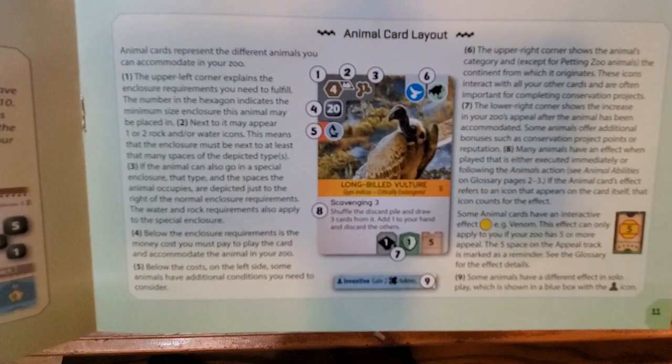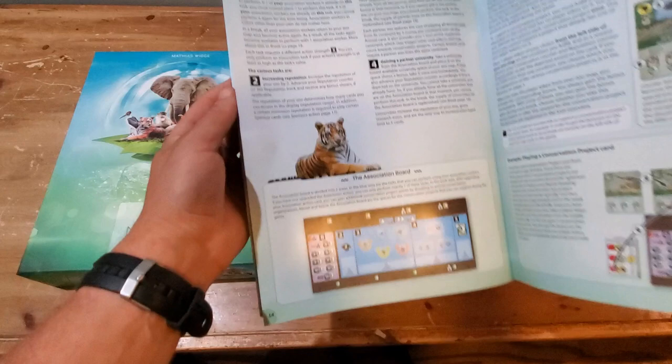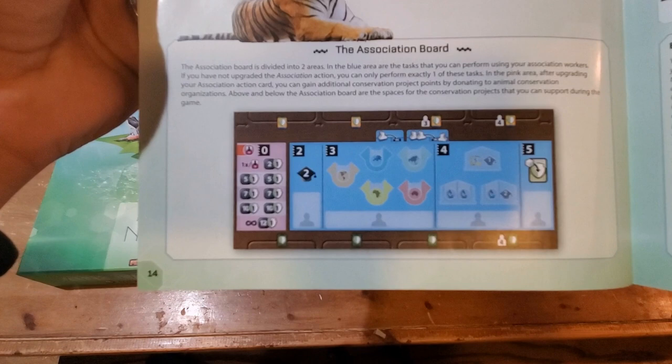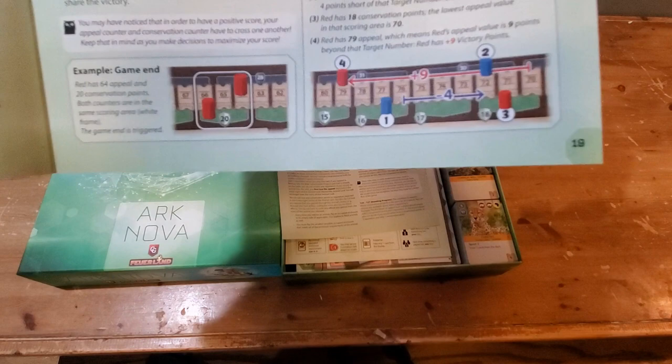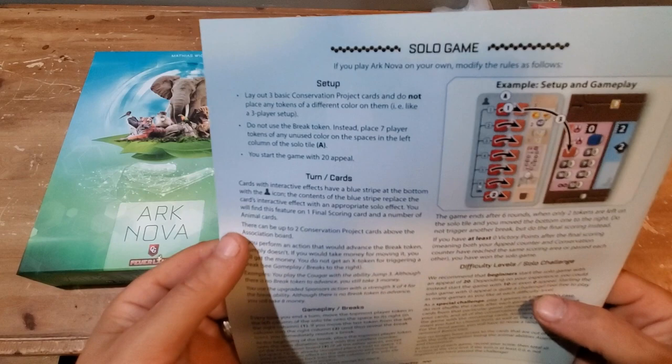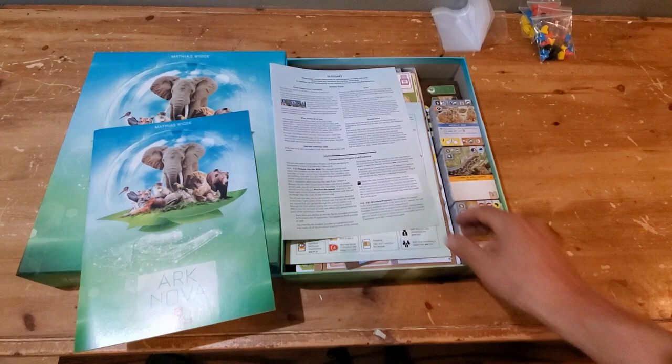There's a handy animal card layout — numbered with each number corresponding to different parts of the card you're looking at. That's a page that might get earmarked in my rulebook. We've got the association board, which will be very relevant to gameplay, along with examples of different ways to play. In total there are 19 pages, with the 20th page being a solo game variant, including setup, turn play, and even difficulty levels — which is pretty cool.